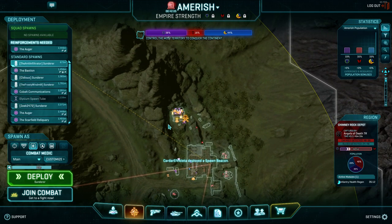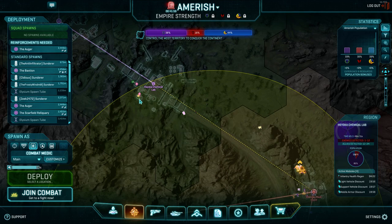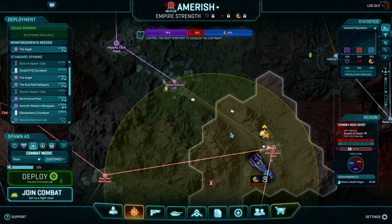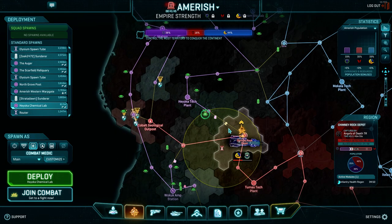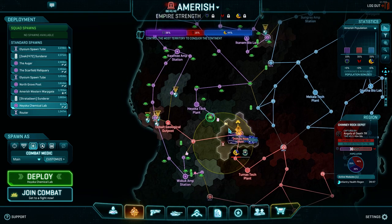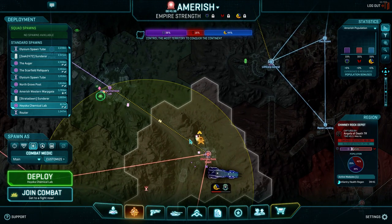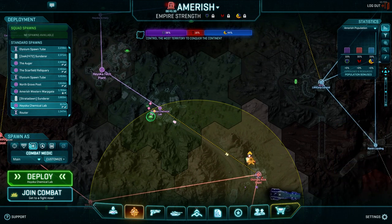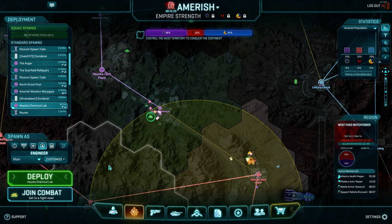I'll throw a sunderer up at Heioka Chem Lab. This Bastion is right on top though. The Bastion is kind of interesting — it's not exactly defending the NC, but it is firing on the TR for us. In a case like this where the point room is very easily covered, I would personally just hold down the point room, make your engineer deployable setup, and try to hold it down. If you have routers, this would be a fairly good base to set one up in cubby rooms.